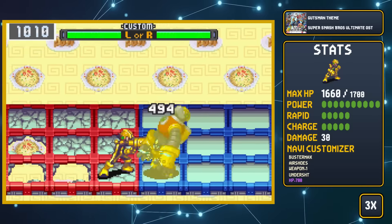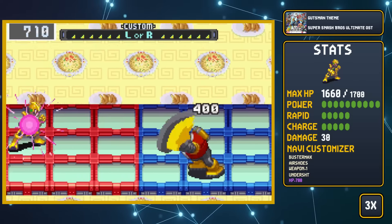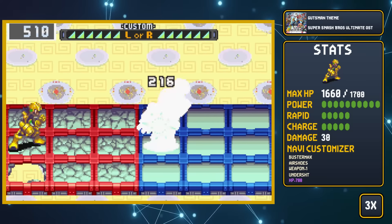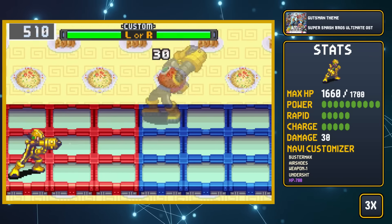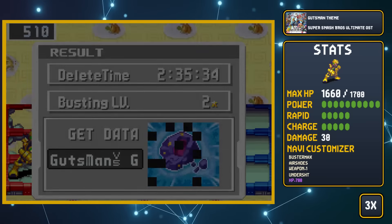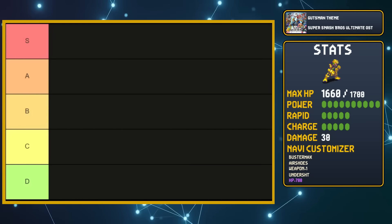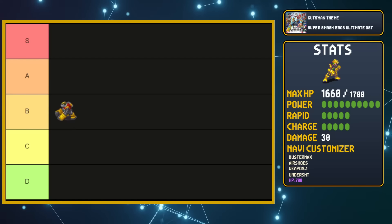I decided to switch things up and try out the Float Shoes, which I almost never used in the main run. This is a complete game-changer for the Gutsman fight. It took a little bit of time to get used to the idea that I could walk on the broken panels, but once I do, the rest of the battle goes pretty easily as soon as the Z-Punch barrage ends. I'm glad they made Gutsman legitimately challenging, so I'm going to give him a B on the tier list. It required a major change in strategy, and I couldn't just go in and blindly overpower him like usual.